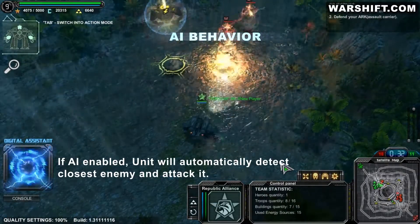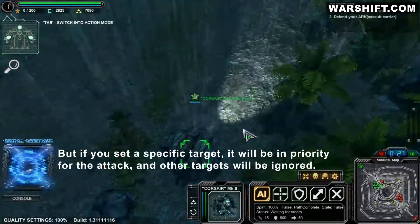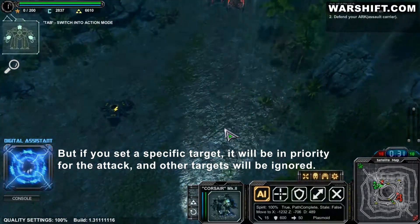If artificial intelligence is enabled, units automatically attack close enemies. But if you set a specific target, it will be in priority, and other targets will be ignored.